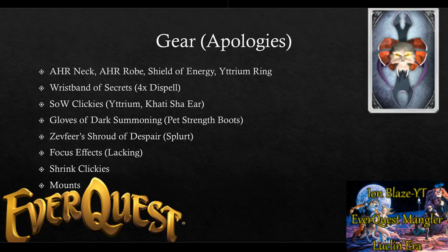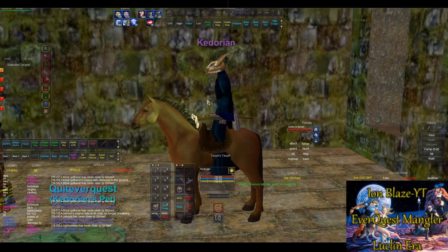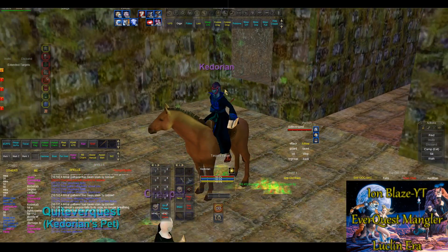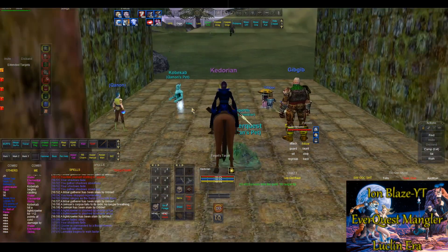Coming back to focus effects — there are also shrink clickies in this expansion: a wand from Imperceptibility in The Deep, as well as a wrist item dropping in Vexthal. Mounts also become available this expansion, which is huge for necros since you get extra HP regen and mana regen while essentially perma-sitting. It helps counteract the lich line HP loss and looks odd with old models but is very beneficial.